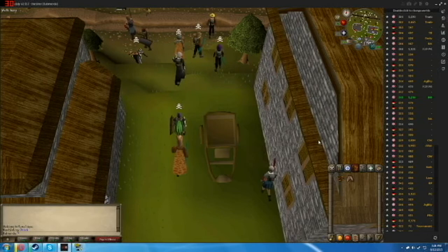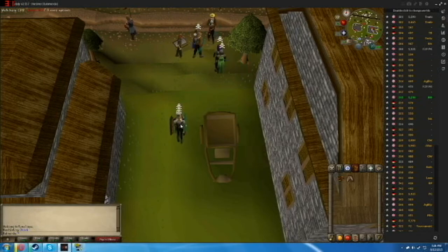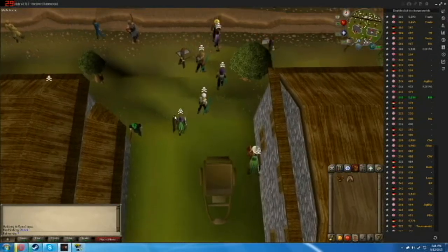Before you guys ask what this client is — it's not a bot or anything like that. It's something called OS Buddy, which is Old School Buddy. It has a lot of nice features added to RuneScape which helps out quite a bit. You can see loot on the ground with text, and it works out a lot easier for this kind of thing.